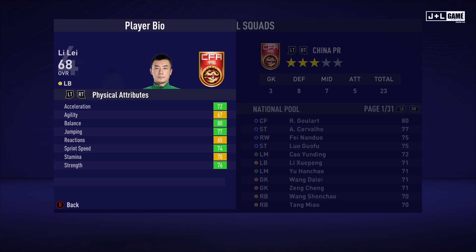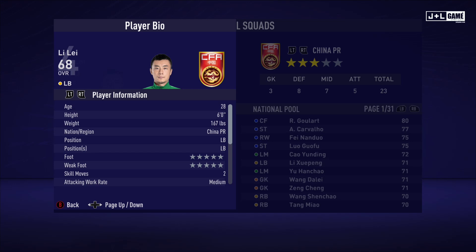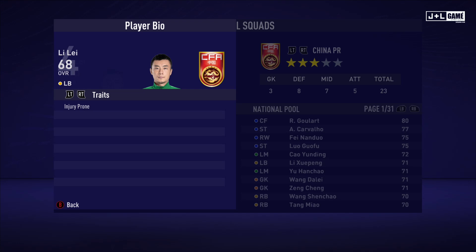Here we have Lee Lee. His physical attributes are looking mostly in the green, which is good. His mental attributes are pretty decent. His skill attributes are also decent — he has a good amount of red stats so he could have better skill attributes. On to the player information and his traits — only one trait available.